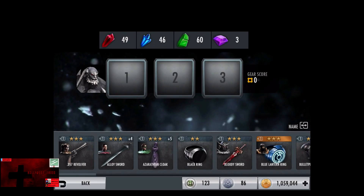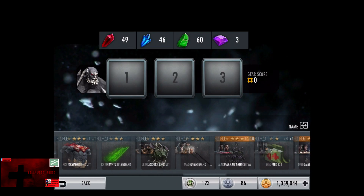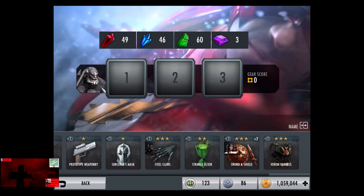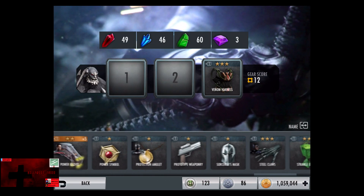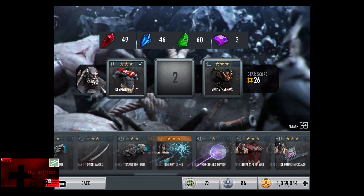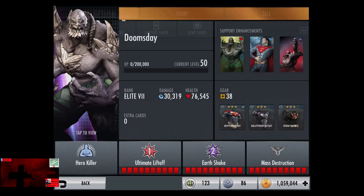Now there are two main strengths with Doomsday: the fact that he has a ton of life and he's a thoroughly tough card as he has high damage moves. What we're going to do to start off is get some maximum health on Doomsday, just to show how good it is stacking maximum health. This is one of the only cards that I actually recommend doing that with. So we got the Venom Harness Kryptonian suit and the Bulletproof Bat suit.